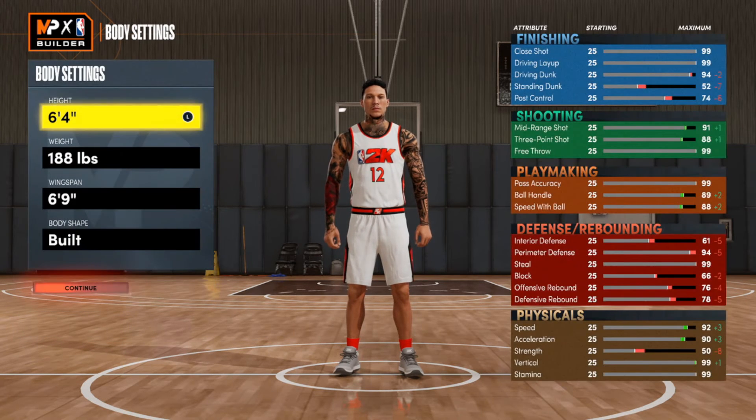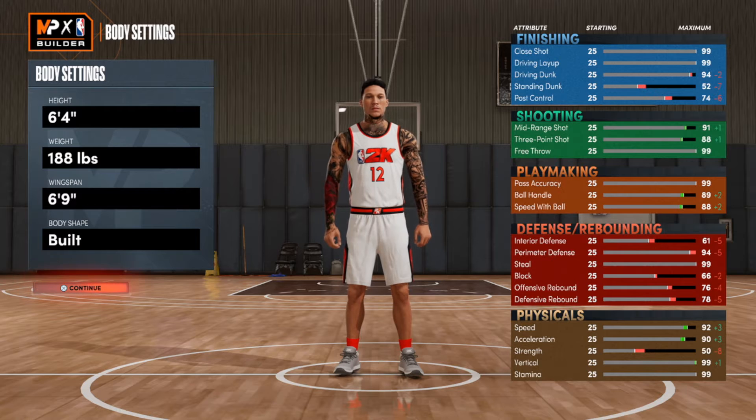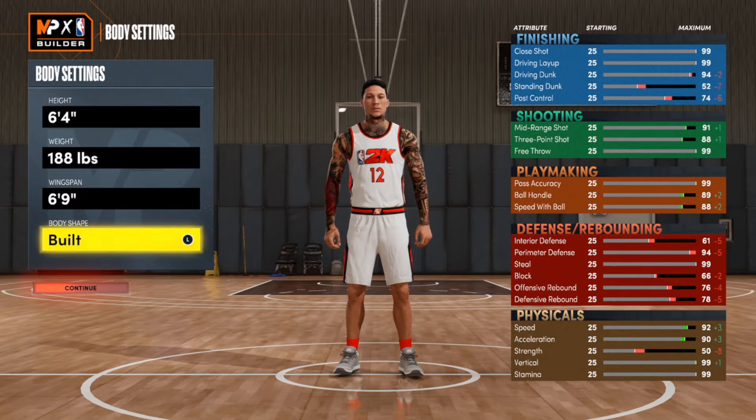First things first, we're gonna start with the body settings. We're going with 6'4", 188 pounds with a 6'9" wingspan. The body shape does not matter, but I would suggest going with the Build body shape if you want to look like a lock.